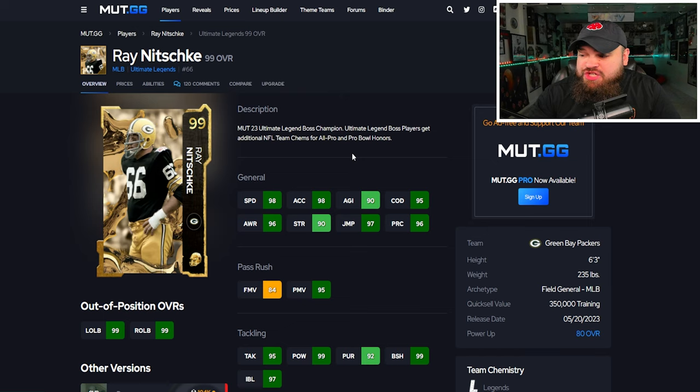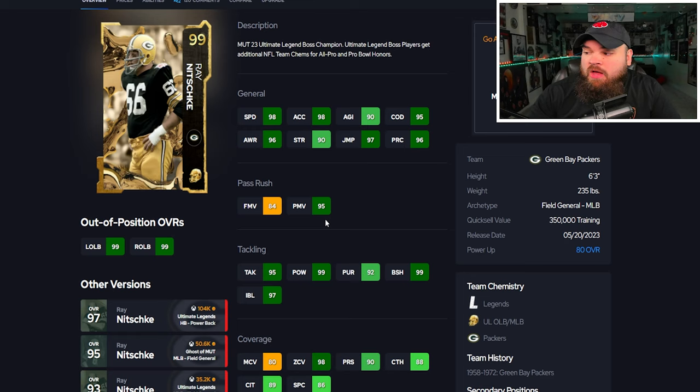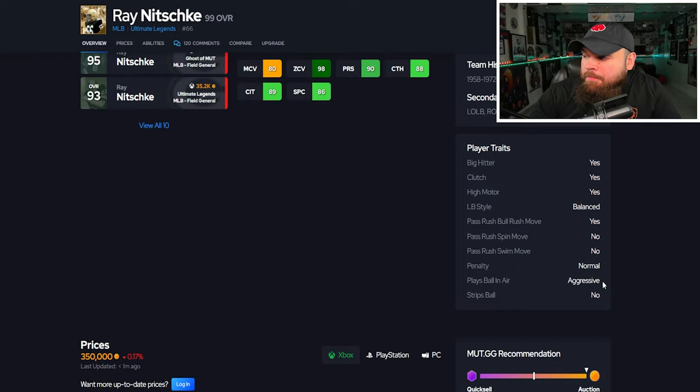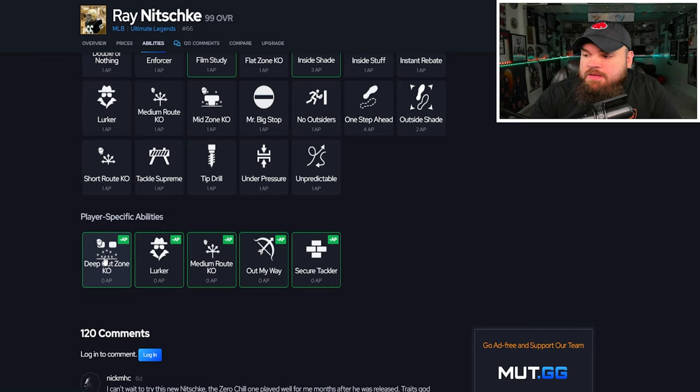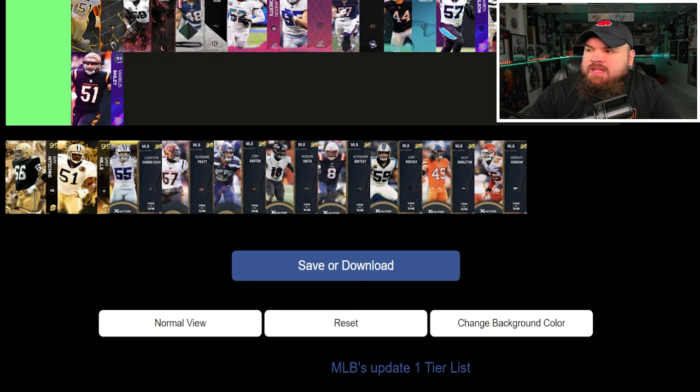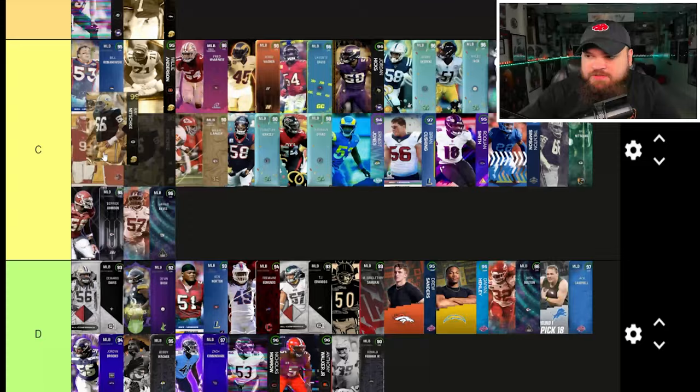Now for the 99 overalls — first up is Ray Nitschke, 6'3" 235, field general with amazing physical stats and great play rec. He can even rush the passer, so he's versatile. Block shed and impact blocking are perfect. The man coverage isn't great but zone is absolutely amazing. He has big hitter and play ball in air aggressive, which is really rare. For abilities he can get deep out zone KO, lurker, meteor, out of my way, and secure tackler all for zero. He's one of the best middle linebackers in the game — I still think Patrick Willis is better, but he goes to the top of the best tier.